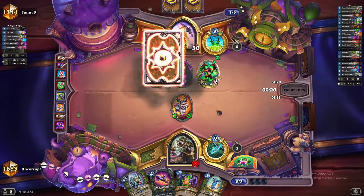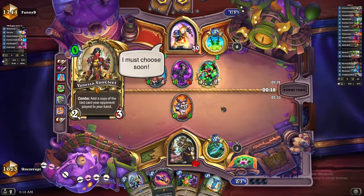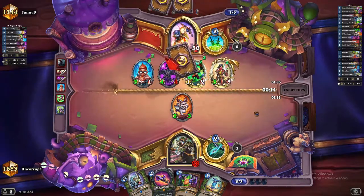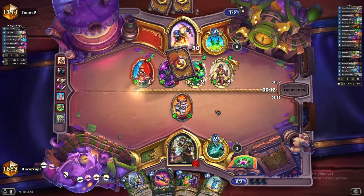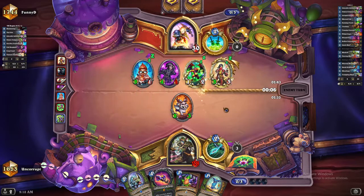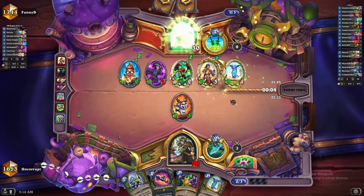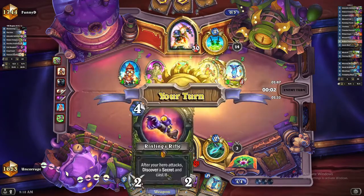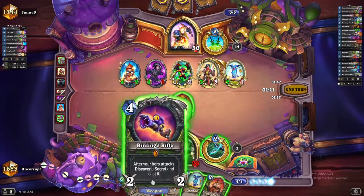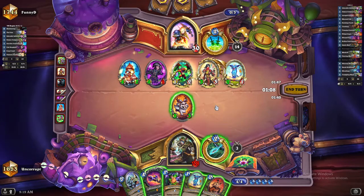The Shadow Step — if he plays it now, that gives him the Adorable Infestation, which he may play now. So we can see he's going wide but he's not very big. The play is just Rindlings, hit face, and try to find an Explosive Trap.